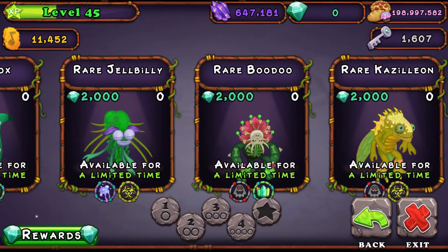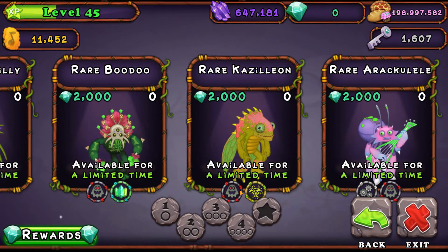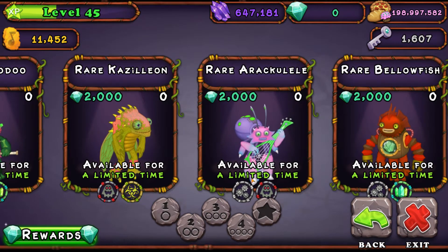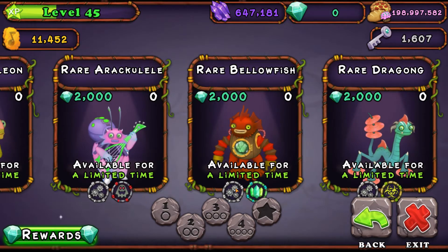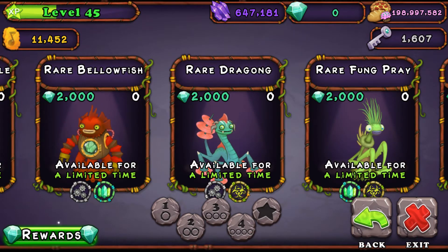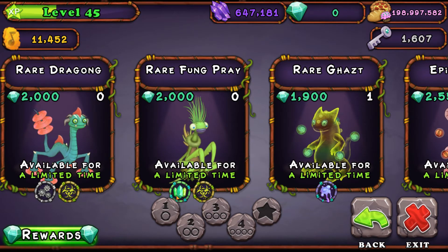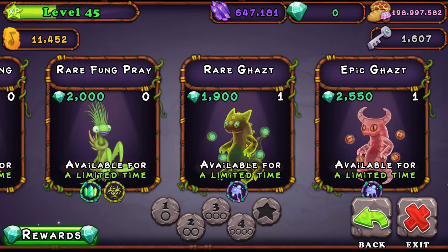Rare Badoo is Grumpyre and Geode. Rare Kazillion is Grumpyre and Humbug. Rare Arculi is Rebro and Grumpyre. Rare Belowfish is Rebro and Geode. Rare Dragon is Rebro and Humbug. Rare Fungprite is Geode and Humbug.